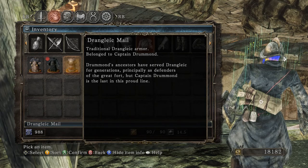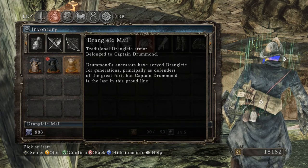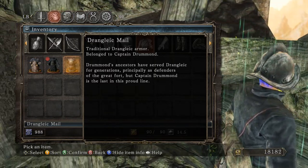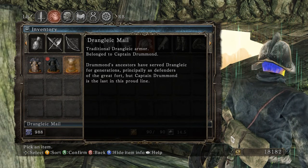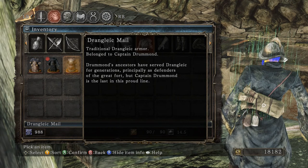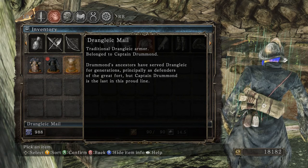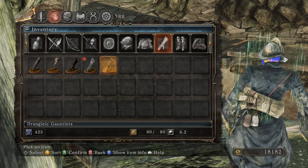So it seems that traditional Drangleic armor belonged to Captain Drummond. Drummond's ancestors have served Drangleic for generations, principally as defenders of the great fort. But Captain Drummond is the last in this proud line. Captain Drummond is certainly a character we will deal with and meet. We know the fort was constructed for the giants. To me that indicates that the war of the giants at this great fort has been going on for generations, but Captain Drummond is the last — meaning they won, or they failed, at his timeline.